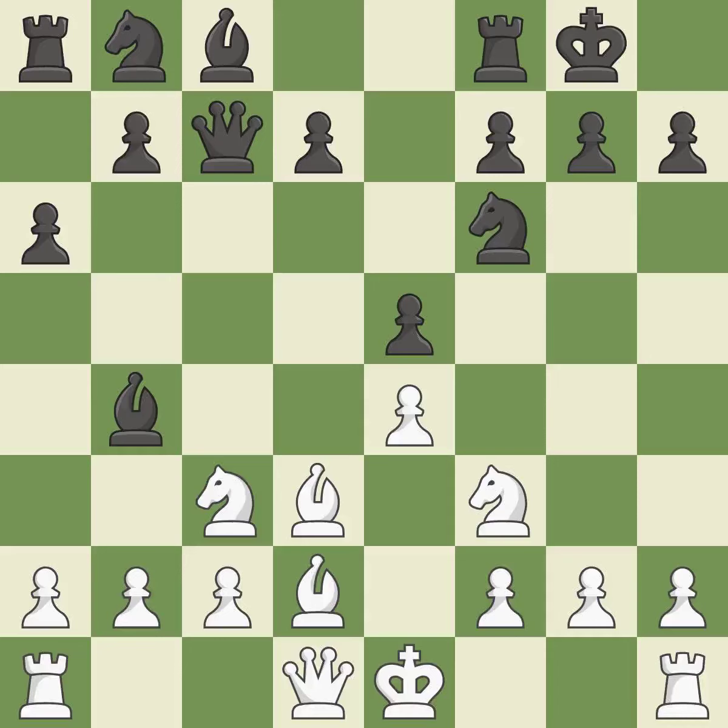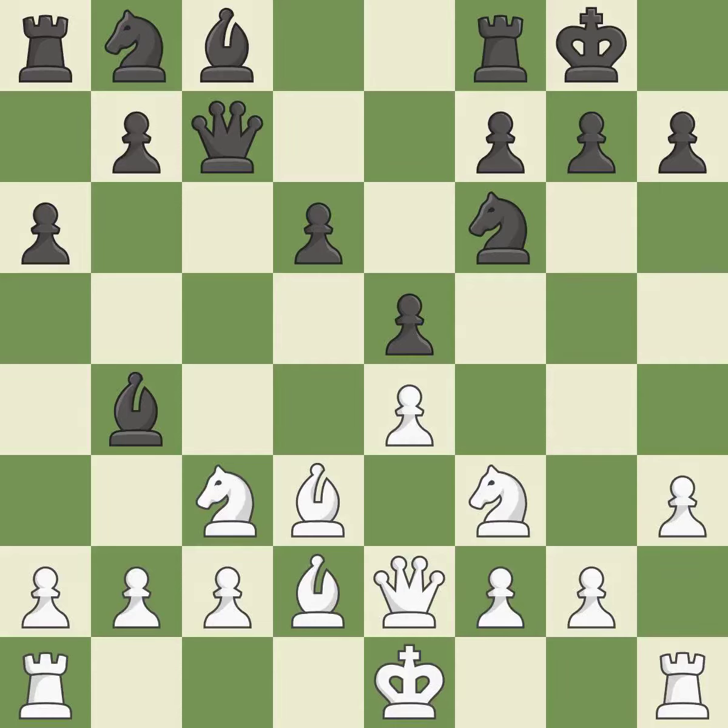Castling kingside tends to be safer because the king is further from the center — it is good. A queen moves off of its beginning square and into the action — that's good. The bishop is prepared to move into a functional square — it is ideal. That is a logical response; it is quite good.